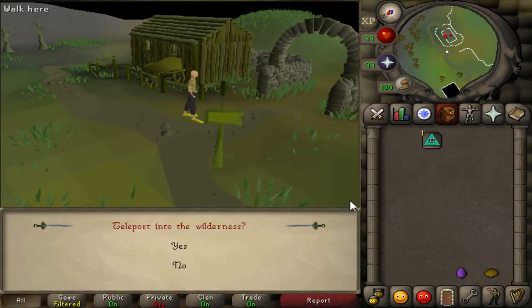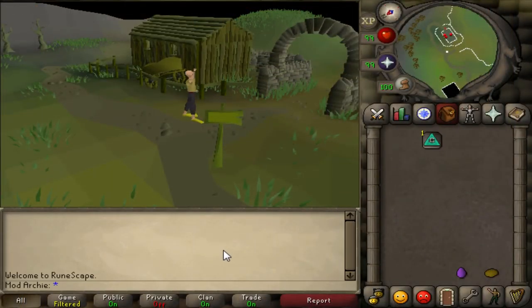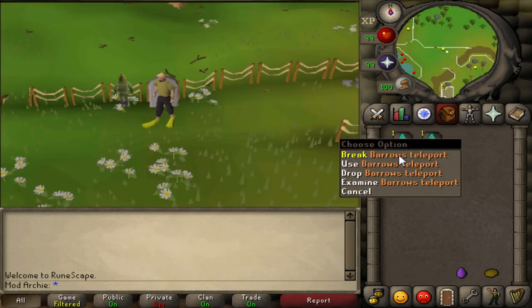Moving on to this week's updates, starting with the new Necromancy Teleport Tablets, including convenient teleport tabs to places like the Wilderness Cemetery and Barrows.